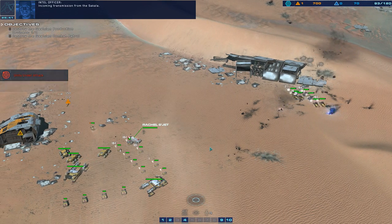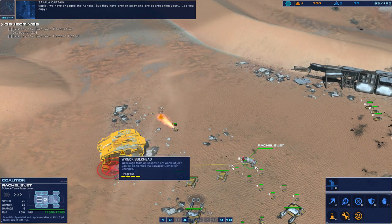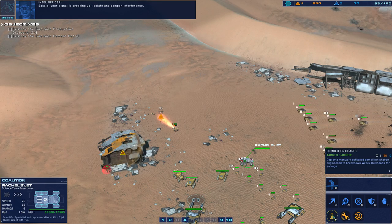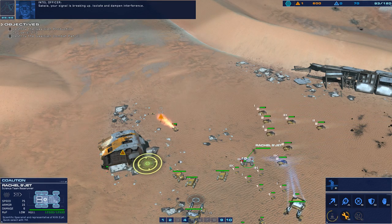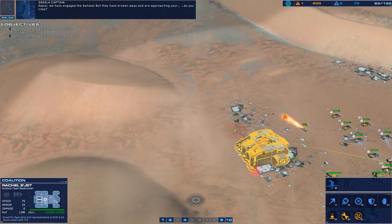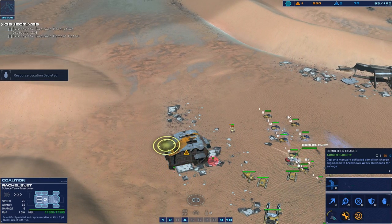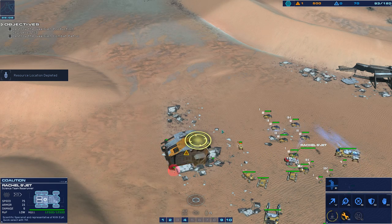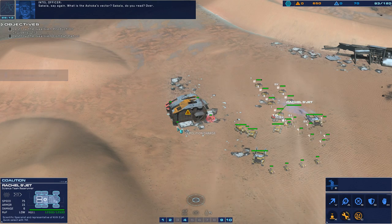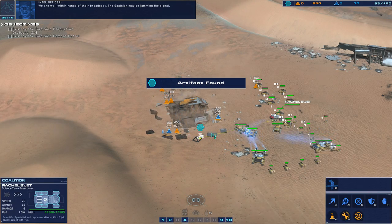Incoming transmission from the Sakala. Capici — we've engaged. They are blowing away and approaching your location. Do you copy? Sakala, your signal is breaking up — isolate and dampen interference. Capici, we've engaged, but they have blown away and are approaching your location. Prepare and take a minute, do you copy? Reading. Sakala, say again — what is the Ashoka's vector? Sakala, do you read? Over. We are well within range of their broadcast. The Gaussian may be jamming the signal.